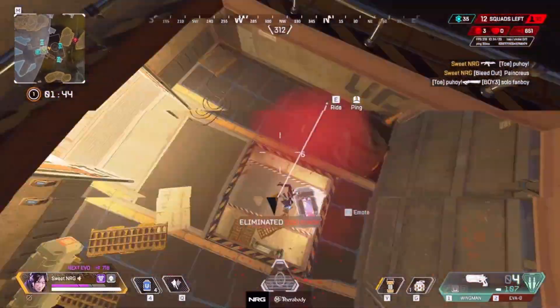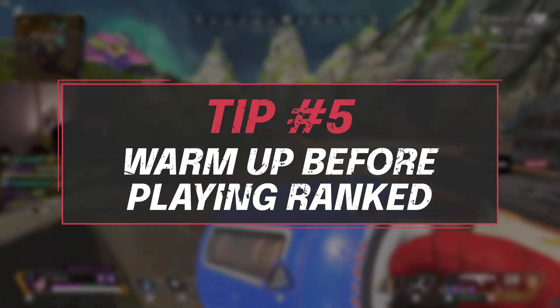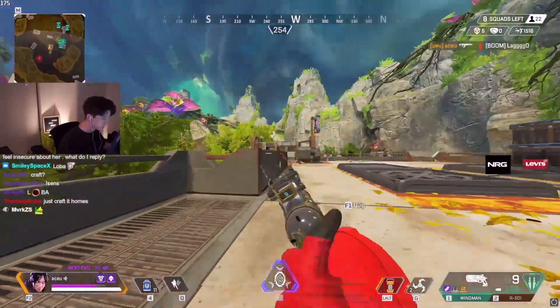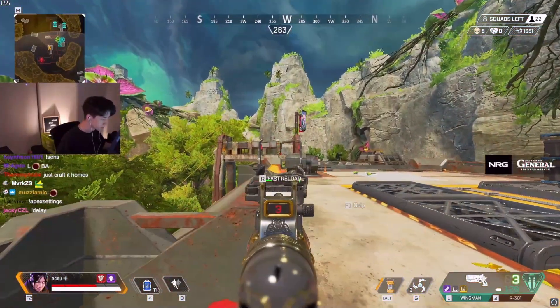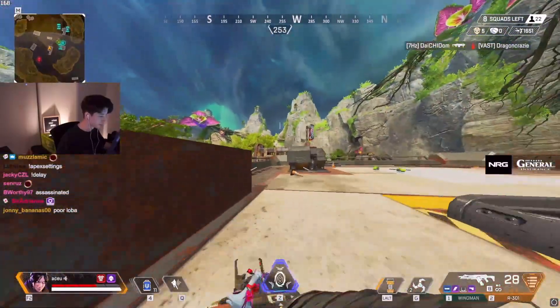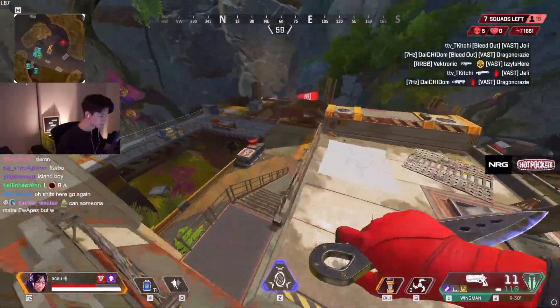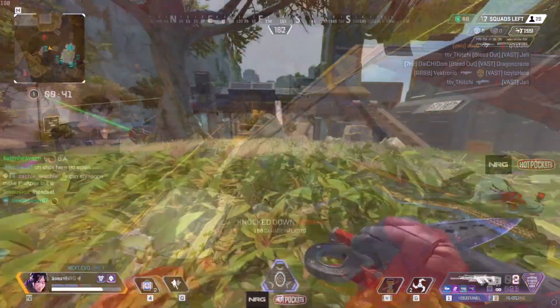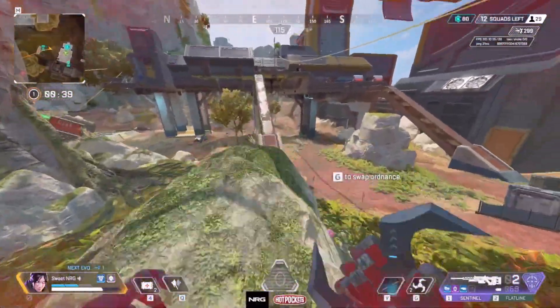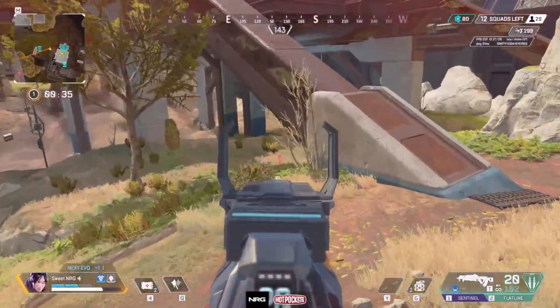Now moving on to tip number 5: warm up before you play ranked. Some people have very limited time and don't want to waste it on the firing range, but I'm not talking about spending hours in here. All I'm saying is go in and warm up your aim with a few drills to get ready for ranked — even just 10 minutes is a great way to kick off a solid rank grind session. A simple warm up is to use the guns you're planning on running that day and practice recoil and spray some targets down. It's a good way to trigger muscle memory and get you into the zone.